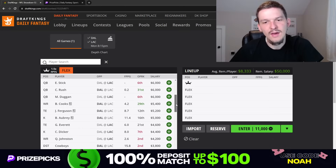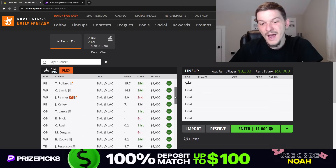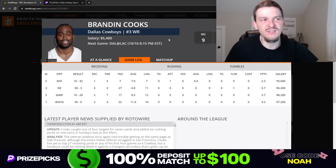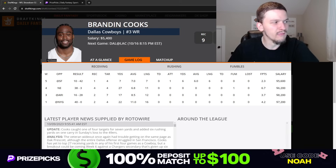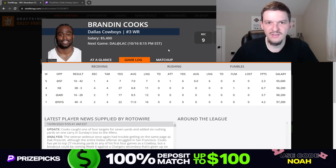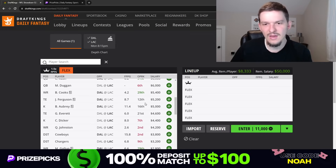Now we can talk about some of the value on the slate. Brandon Cooks at $5,400 has been operating as the wide receiver three for the Cowboys in terms of snaps — he's seen at least four targets in every single game this season. He's been playing about 60 to 70% of snaps most weeks. He mainly plays in the slot and projects to see four to six targets. At $5,400 he's not a top value play for me, but he's at least viable. Cooks does have some big play upside even if we haven't seen it yet this season. It's a good matchup and good game environment — Cooks is fine, just not a priority.